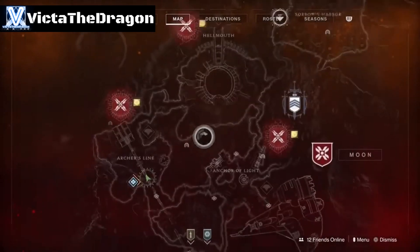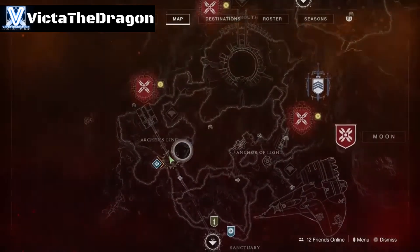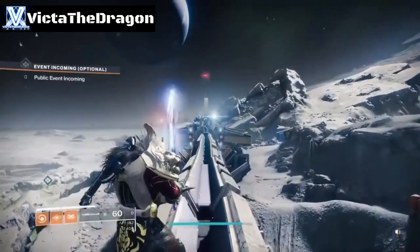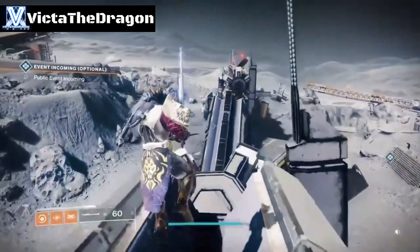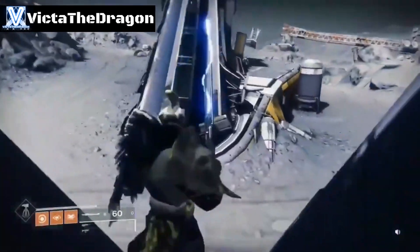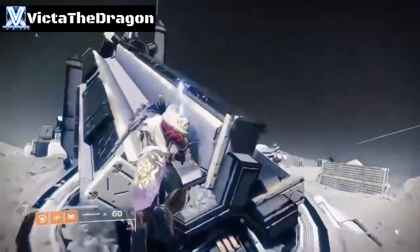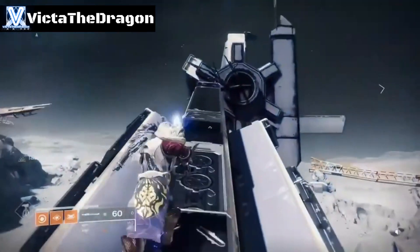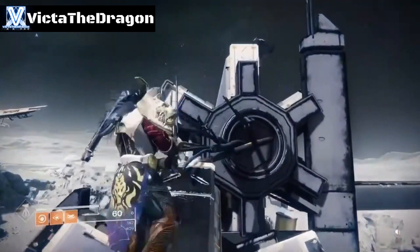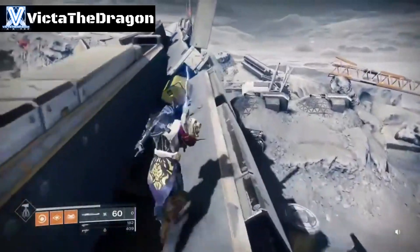The next one is on the bridge — as you can see it's just behind me. You just want to look for the V of the broken bridge, then go to the left side, all the way to the tippy top. Jump up and on the right side there is the next chest.